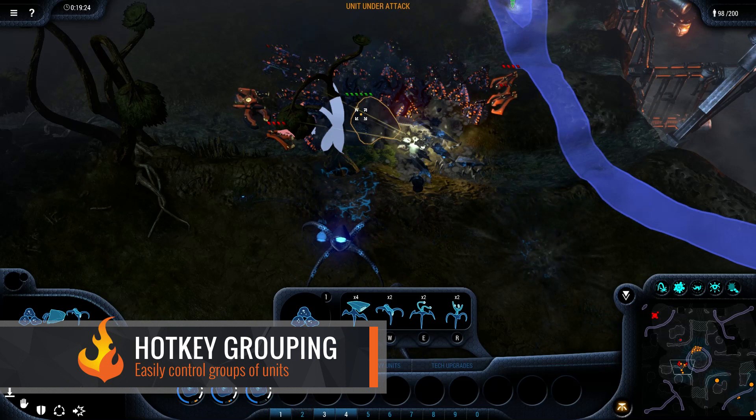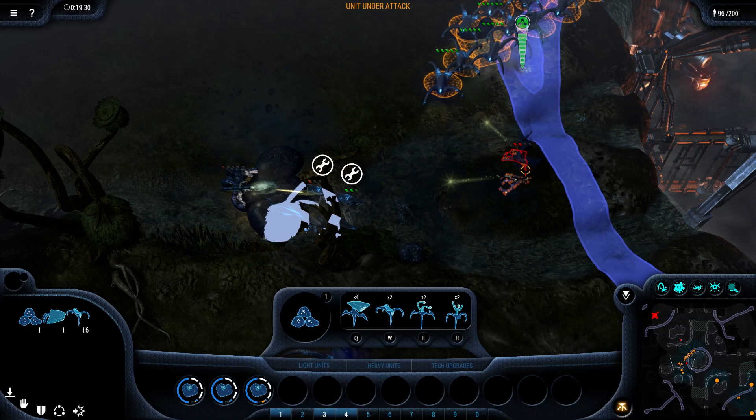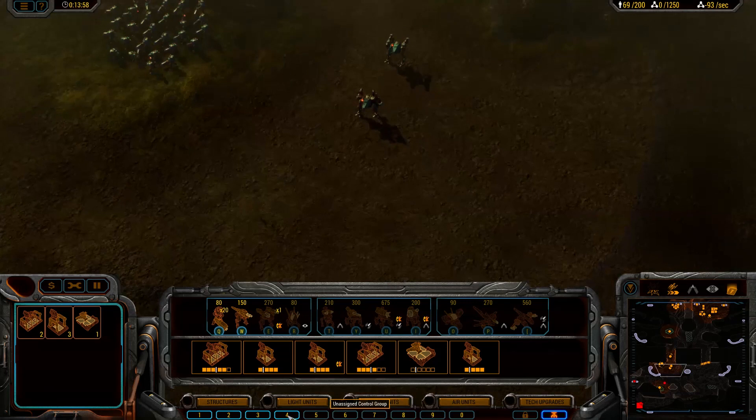Assigning your units to a group is simple and makes it really easy to move your units quickly. It also allows you to swap between multiple armies and attack and defend at the same time, or attack multiple locations at once. This is also useful for flanking your enemies while distracting them.